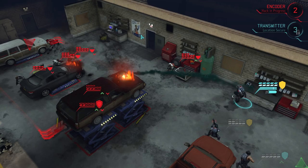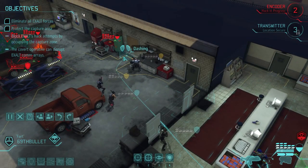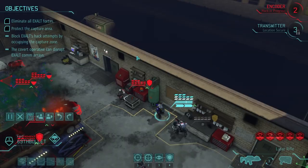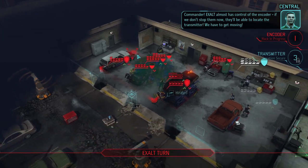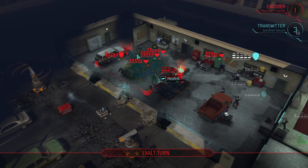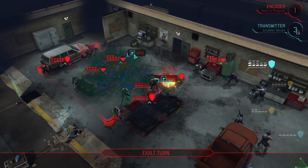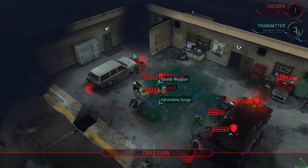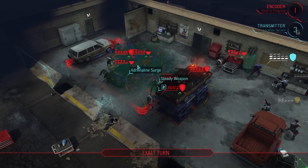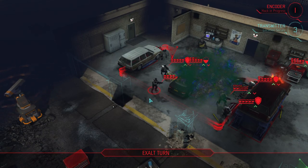Right there, so they're gonna take some damage — one of our new little tools. I'm pretty certain I want to bring this guy right to the front line. Commander, Exalt almost has control of the encoder. If we don't stop them now they'll be able to locate the transmitter — we have to get moving. I got a ton of them on the point. They're flanking my position — I don't want the flanking. X-rays coming in from the sides.